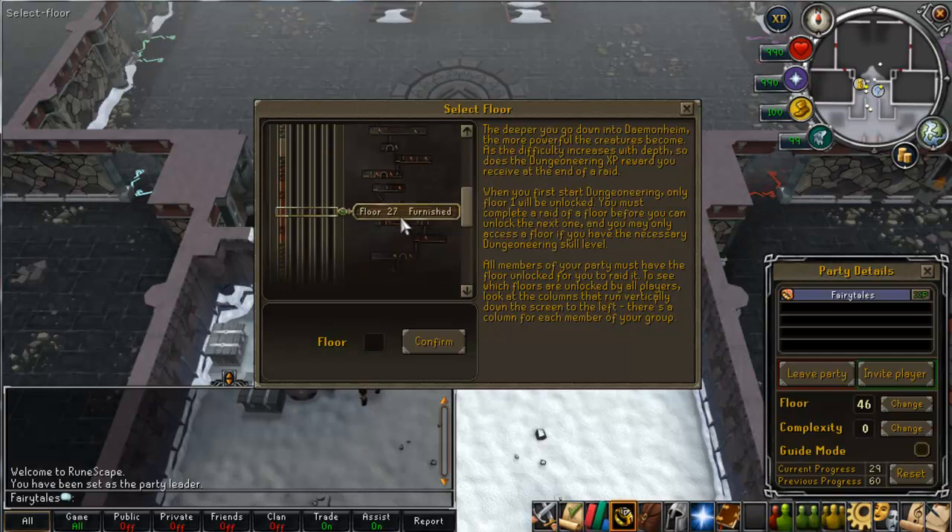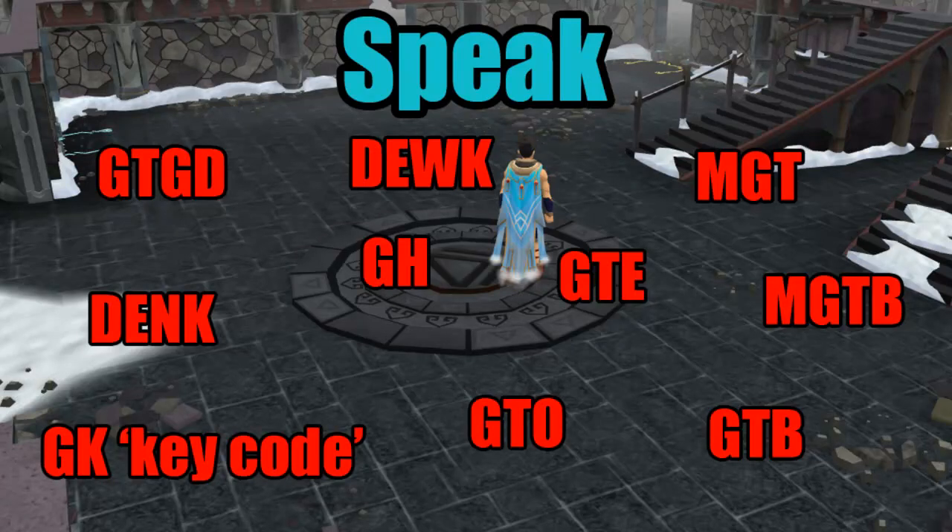I think that's explained all you need to know about the prestige system. Now I'm going to go into explaining some of the Dungeoneering terminology, because it is quite tough and there's quite a lot to learn. So I've put a random load of the terminology on screen and I'm going to go over each one. At the top left we've got GTGD - this means group tally to the guardian door.